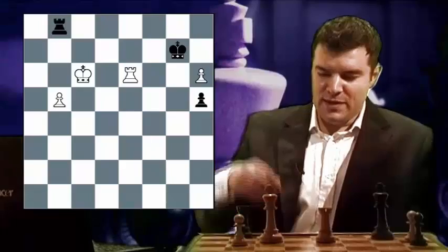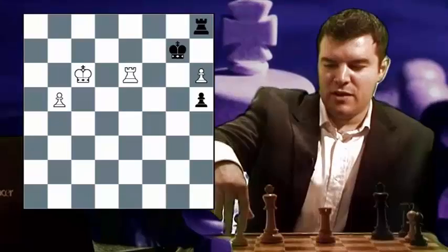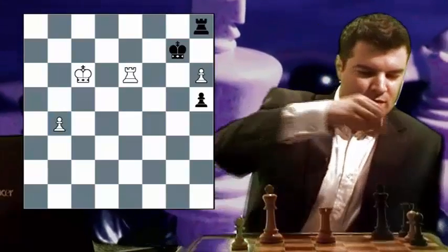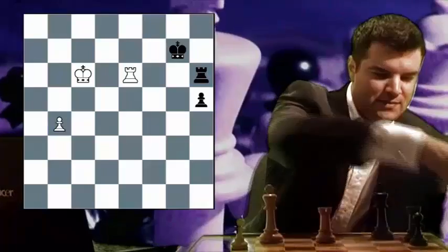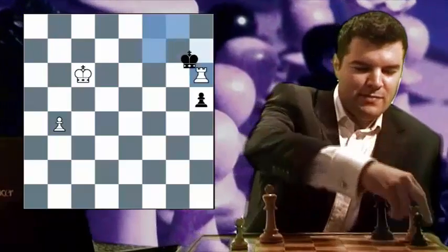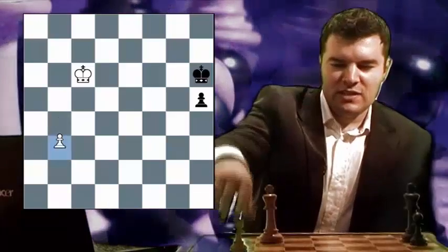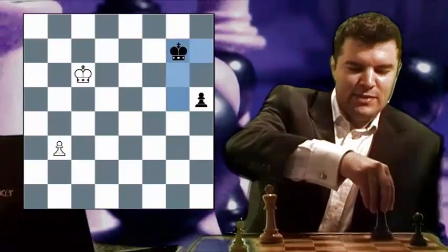This is an example of a game I had against FIDE Master Jonathan Rogers in the 4NCL. I'm a pawn up in this rook and pawn endgame, so it's quite difficult for him to defend. However, he found a very accurate and very good defensive technique. He played rook to A1. After rook to A1, I played pawn to G5. Black plays rook takes A3, white plays rook takes A3, black plays king takes A3, white plays pawn to G6, black plays king to B2, white plays pawn to G7.